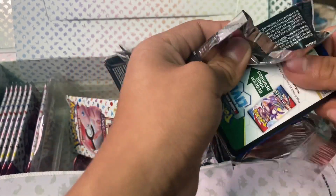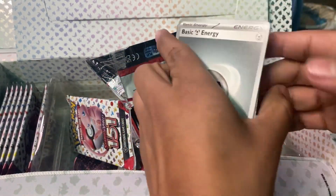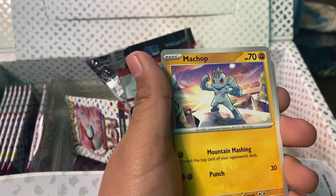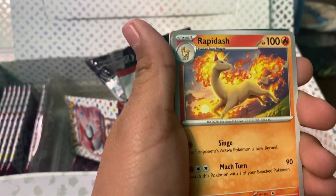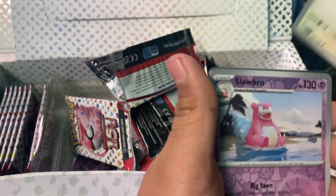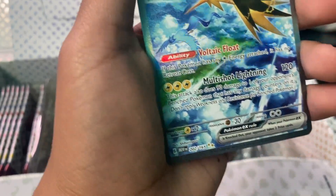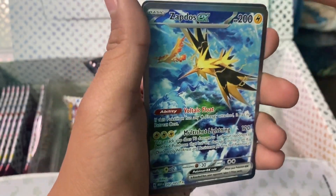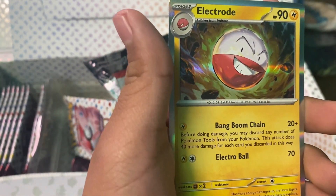Keep opening. Basic energy, Clefairy, Machop, Porygon, Electabuzz, Rapidash, Nidorina, Raticate — duplicate so far — Slowbro. And we got a Zapdos EX — full art Zapdos EX. No way! So we had Articuno and now we got Zapdos, maybe we'll get Moltres around here too. And last we have a holographic Electrode.